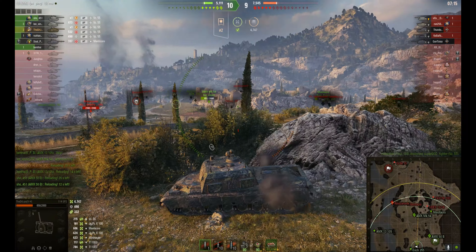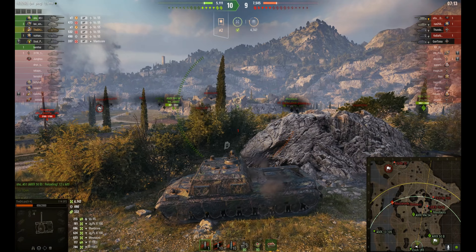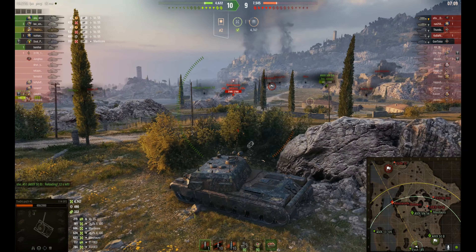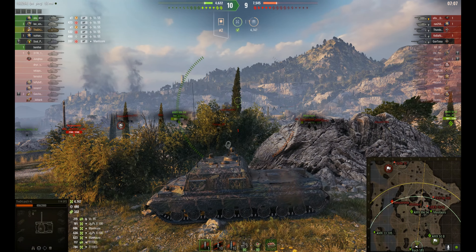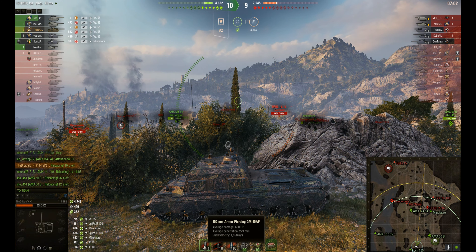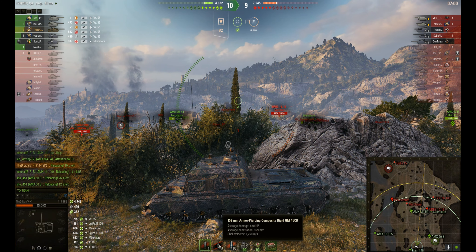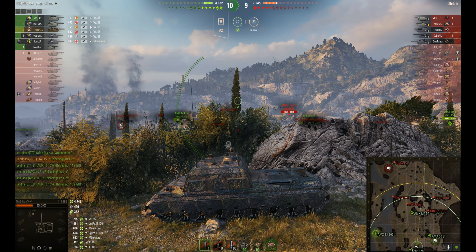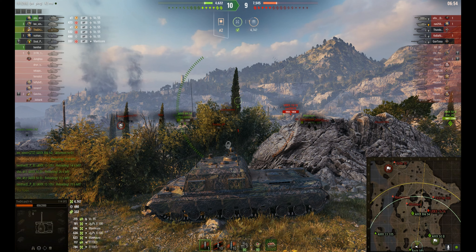He's on his last standard round now, so he's going to be switching to his premium rounds. Which won't hurt but will give him more penetration. The standard round is 273 pen and it goes up to 329, which is pretty handy. 650 average damage as we mentioned at the start.